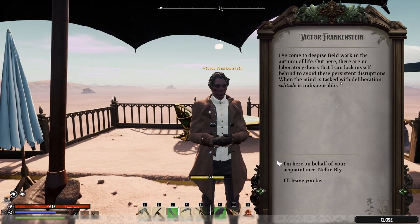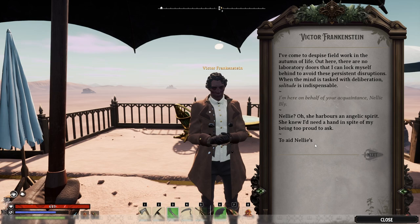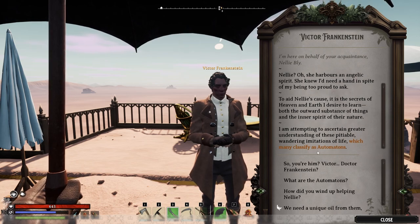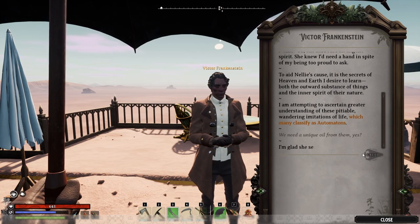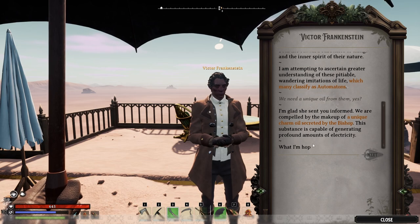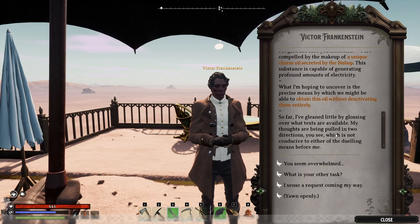Build of work. I'm here by the health of Nelly Billy. To aid Nelly, for spirit nature attempting - which many class automation? You need unique gold from them, from unique charm oil. Generate electricity, move both decked out, activating them.